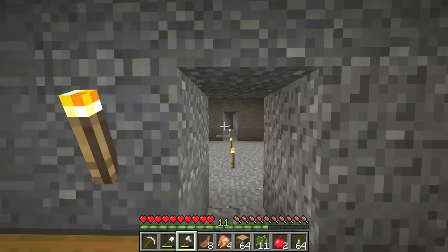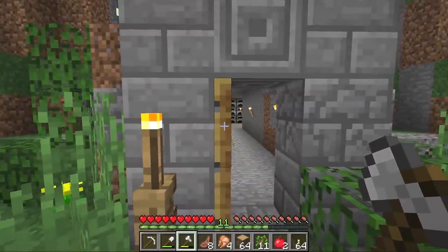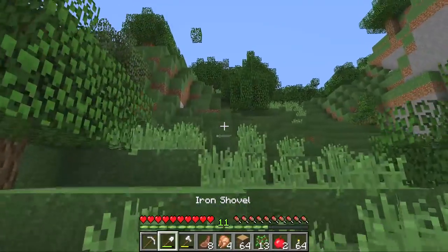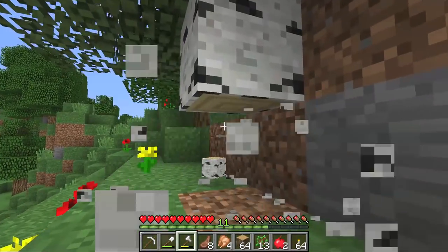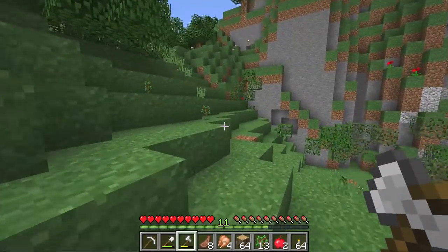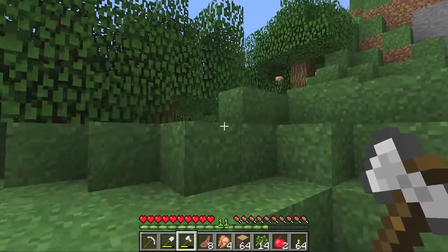We can probably do something cool with that, make like a really cool staircase or whatever. But today we cannot dilly-dally — we need to get ourselves some food! We do have some chicken and some mutton, which is good, but we need to find a way to generate food without killing animals. Because if we start killing all of the animals around molehole castle, we're not gonna be able to create an animal farm at some point if we kill all of the sheep and the cows!